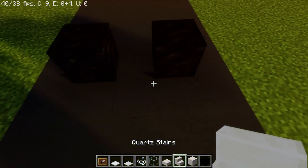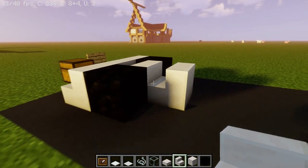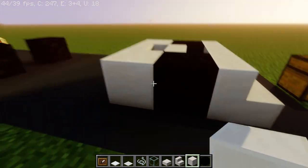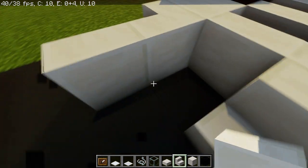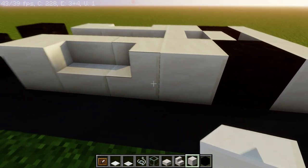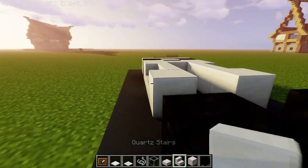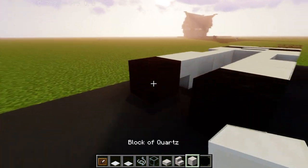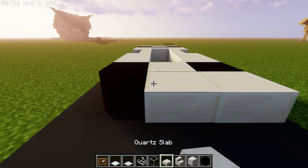You're going to take your stairs and put them right across the front here, as well as 2 stairs also forward facing right here. Next you're just going to put a block of quartz behind the front tires as well as quartz stairs facing the rear going sideways, and a block just behind those. Then take your stairs and put them upside down on those 2 last blocks we placed. Take a full block and place it in between the back 2 tires, then put quartz slabs all the way across on the top.